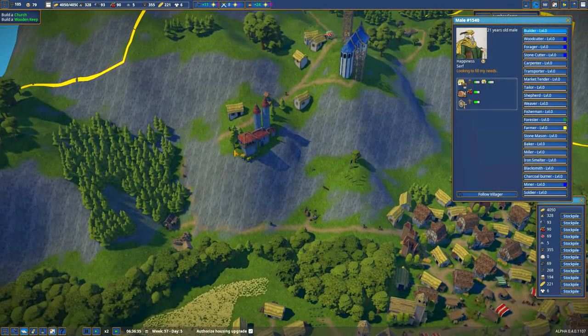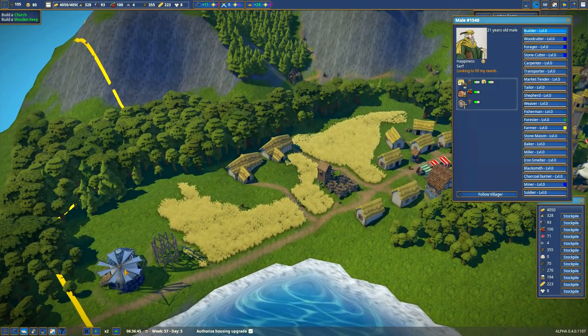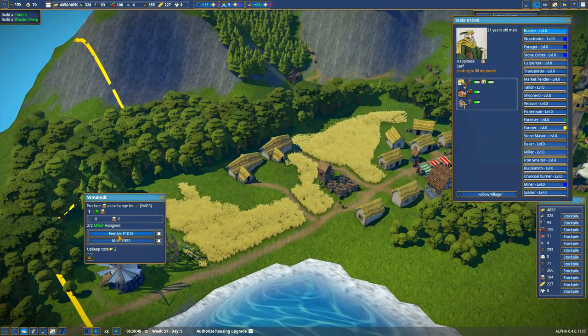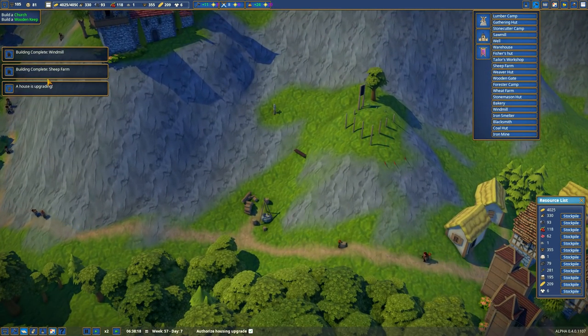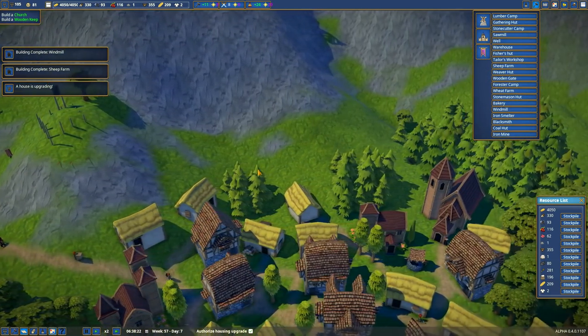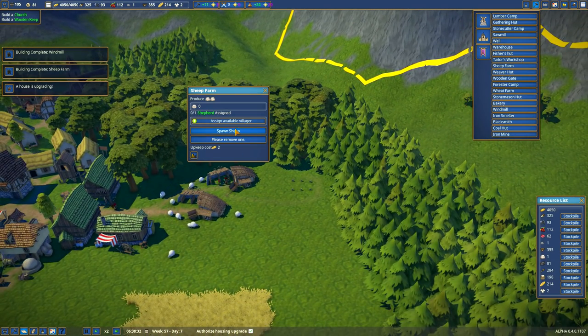We'll do glass, because I've got to trade glass to finish the church. I had jobs I did not fulfill yet. Did we finish any of these windmills? We finished this one. Building complete — sheep farm. Where did I build the sheep farm? Over here — one, two, three, four, five, six, seven, eight or so.